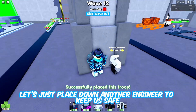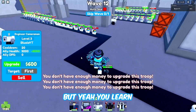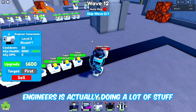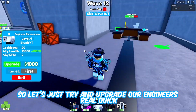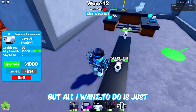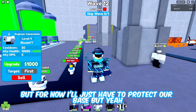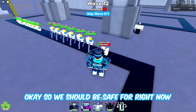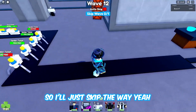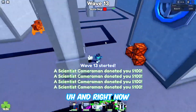Let's place down another engineer to keep us safe because this is just too much. Maybe I shouldn't have auto-skipped all the time. Here comes a lot of toilets. The engineers are actually doing a lot, so let's upgrade them and we should be safe. All I want to do is place down the new godly unit. We should be safe now because we have the engineers.